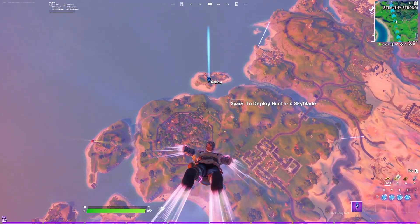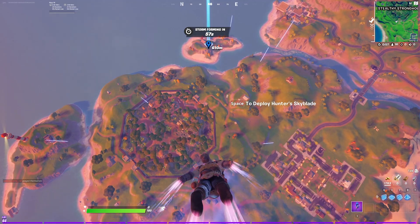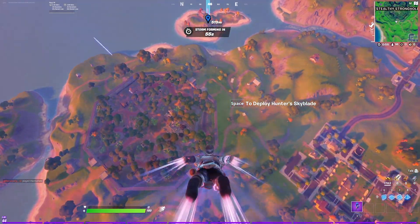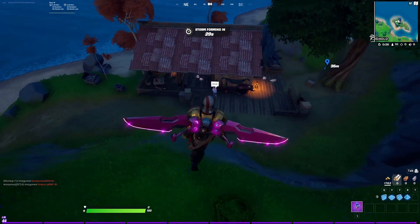Now, in order to buy this weapon, we will need a total of 1,225 gold. This is a brand new currency introduced into the game. You can get it by searching chests, eliminating players, even hitting random furniture, or if you're lucky enough, finding a vault.